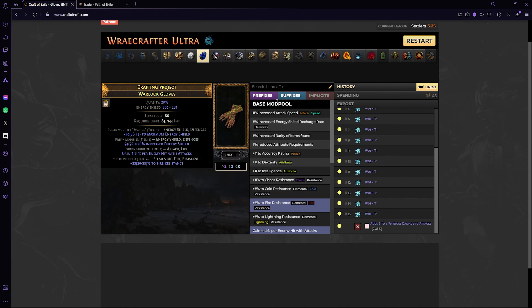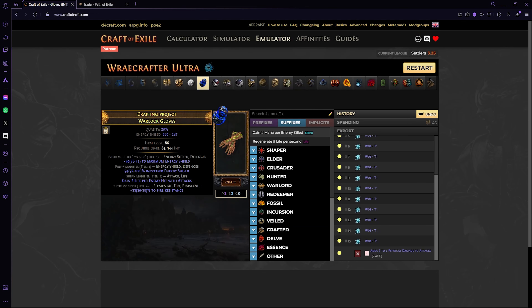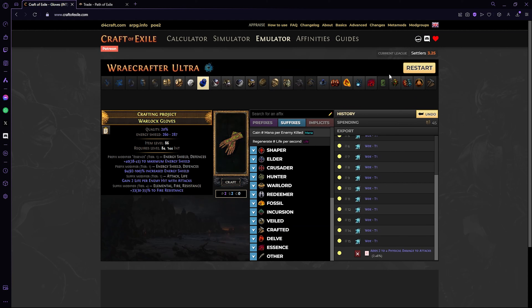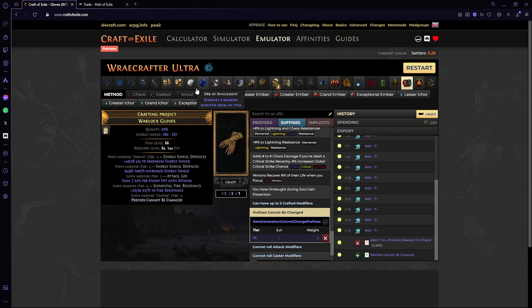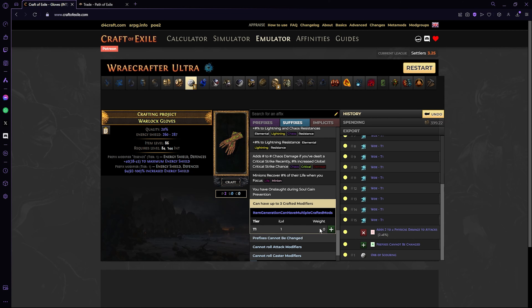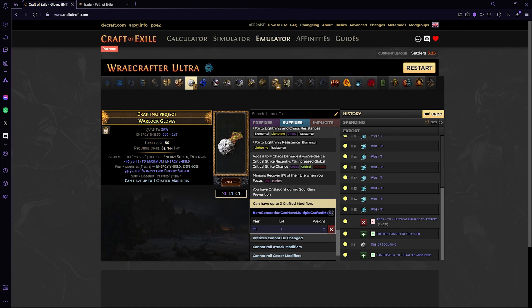The goal is just to have increased maximum ES and ideally a free prefix alongside that. If you fill up your prefixes you can annul or eldritch annul — I'll just use a regular annul because it's much cheaper. Once you have the essence roll you want, you want to roll until you get a good increased ES roll — something you're comfortable with; tier four depending on your budget could be fine, tier three, tier two. Tier one requires item level 86, which is why I went for that. Then you clear your suffixes — you can do 'prefixes cannot be changed' then scour, or use two eldritch annuls.